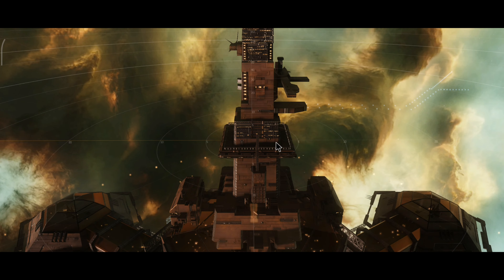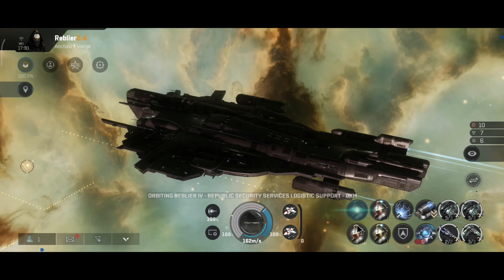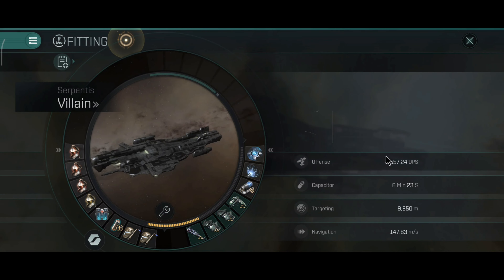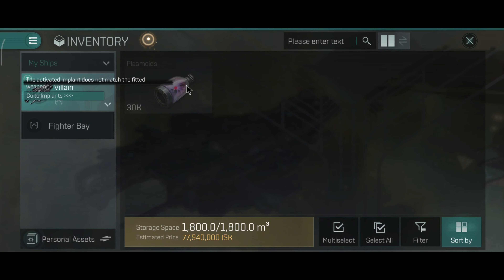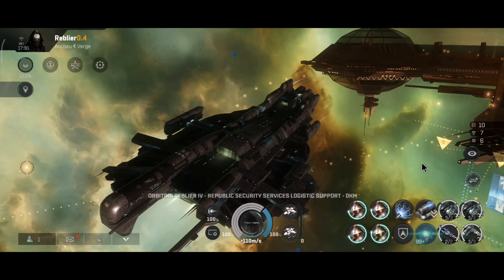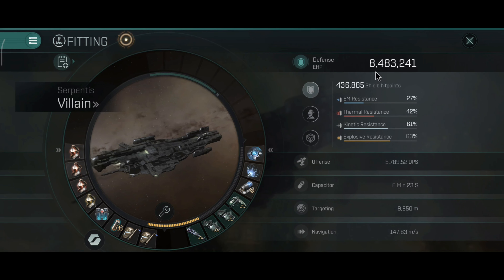With that build: 5.2 million hit points, 79%, 87%, 88%, and 82% resistance. The capacitor run time is 9 minutes. With the defense module active: 6.7 million hit points, 84%, 90%, 91%, and 87% resistance. The warp strength and range is 22.2 km and minus 91.5%. This is a fully fledged Serpentis ship, and the point has a 45 km range. The Villain has the potential to be widely used in PvP.